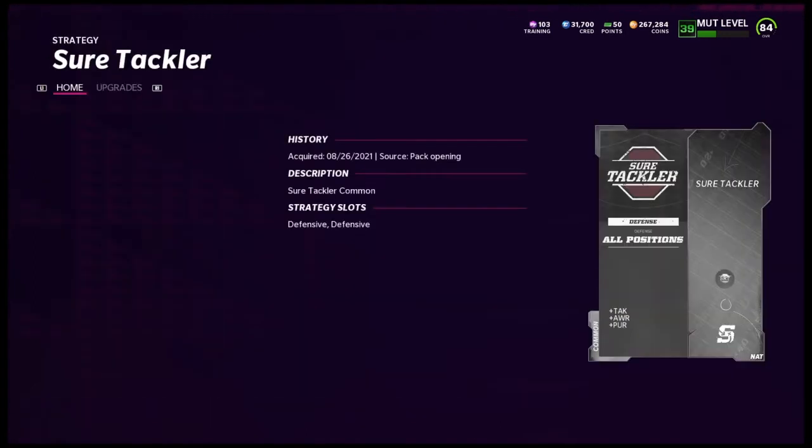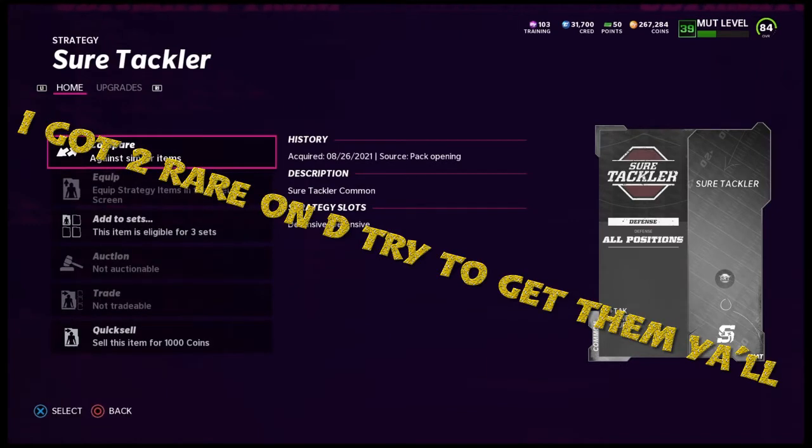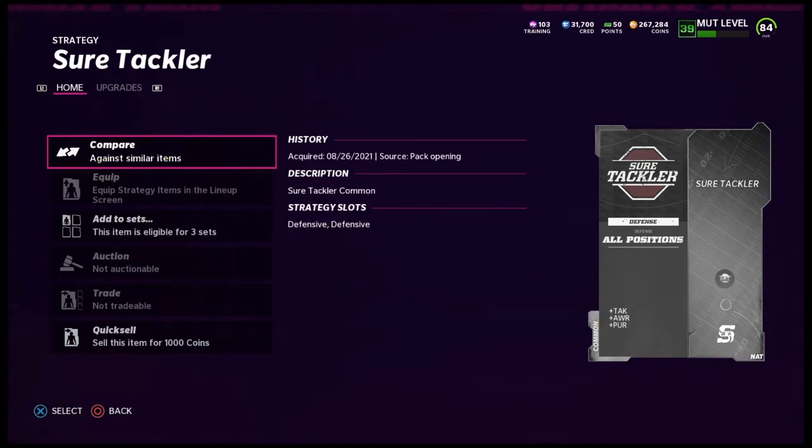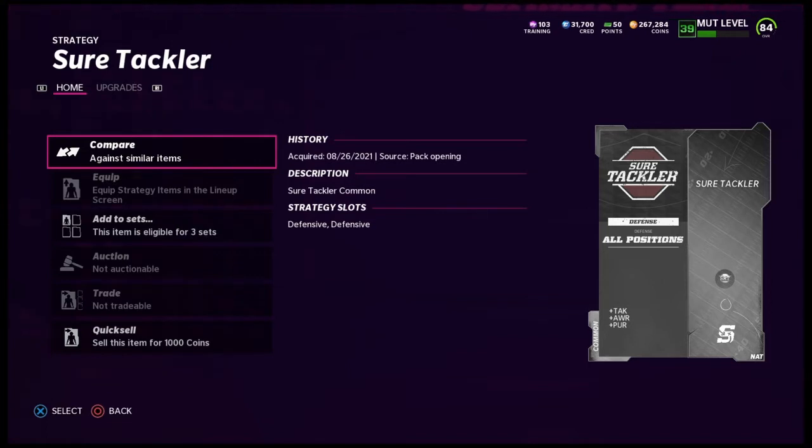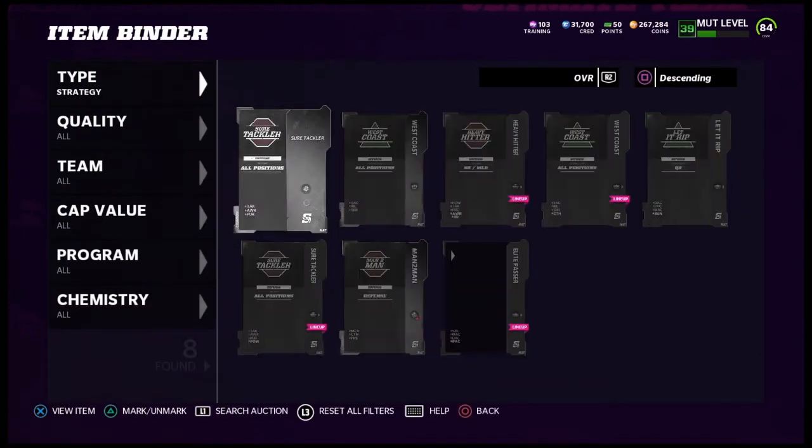We'll start with the common one. It's not really as good as the green one or the rare one, but it's basically like chems from last year — they're doing it with strategy cards now and they're really good. Y'all need to keep all the ones you can get your hands on and take advantage of this. They give plus tackling, plus awareness, plus pursuit for all positions, though some only apply to specific positions like strong safeties or middle linebackers.